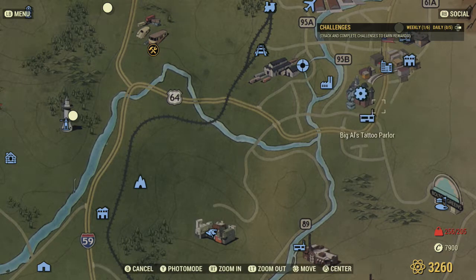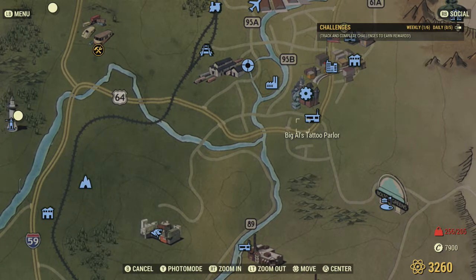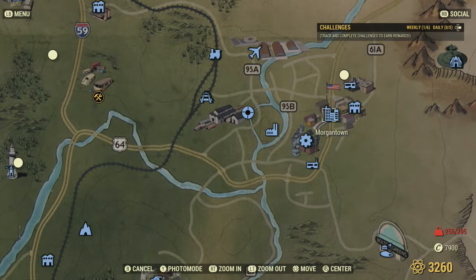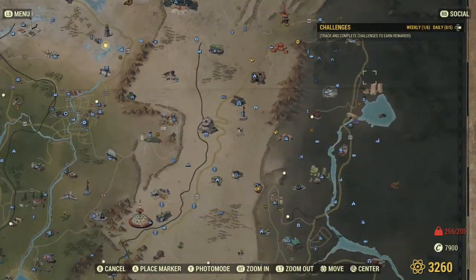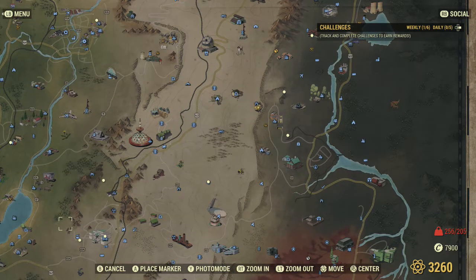Alternatively, Big Gal's Tattoo Parlor from the DLC has some, and the house where you first get Nuka-Shine also has a few. But the bunker, Sugar Grove, and the Nuka-Cola plant should give you all the bottles you need.